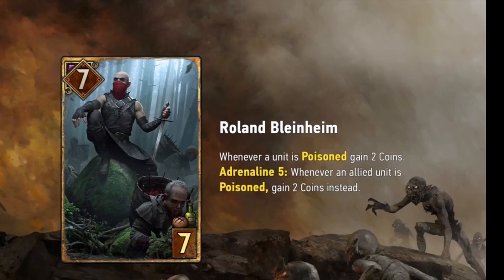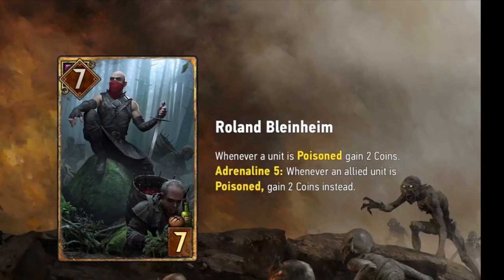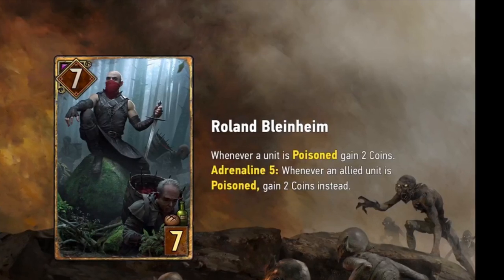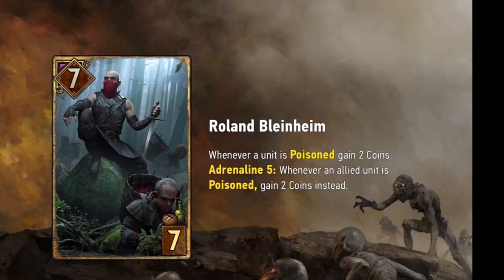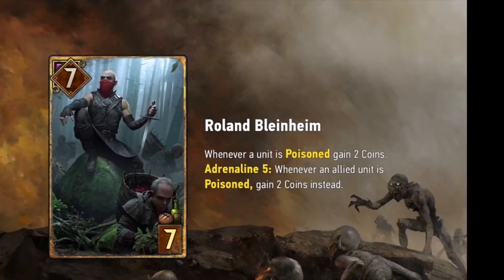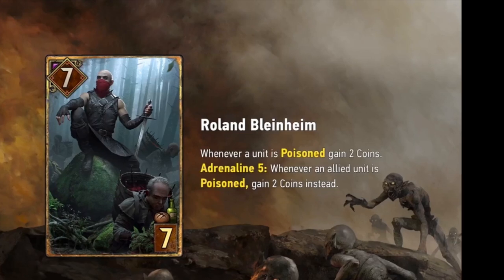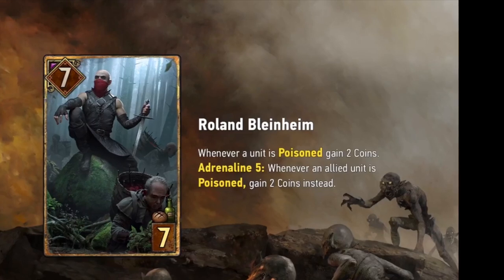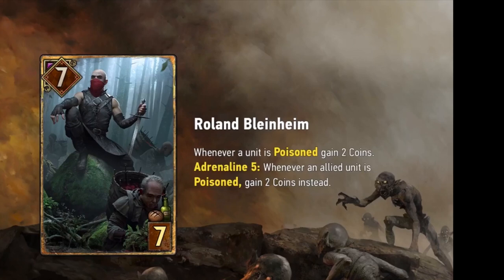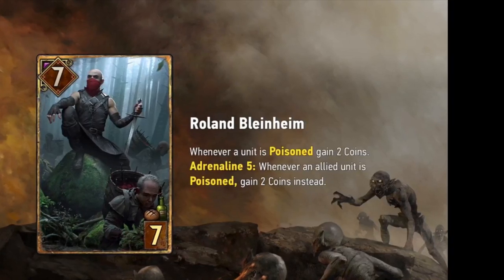The next one is Roland Blenheim. Whenever a unit is poisoned, gain two coins. Adrenaline 5: whenever an allied unit is poisoned, gain two coins. If it has Adrenaline 5, it procs five times if it stays on the board, so the card can actually gain up to ten coins. I think this card's going to be nuts — having an Imki that also synergizes with Poison. From what I understand, if it has Adrenaline 5, it procs five times if it stays on the board. This card's huge — it replaces Imki, it's got a better body. So good.